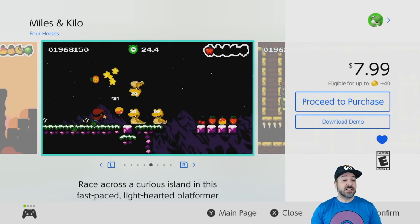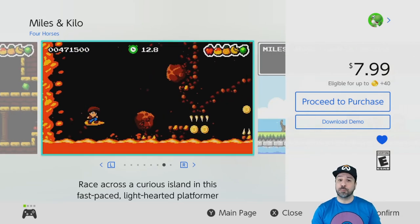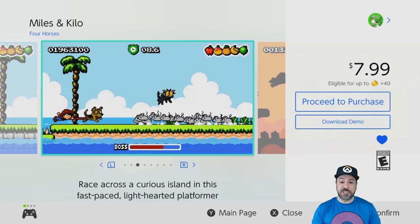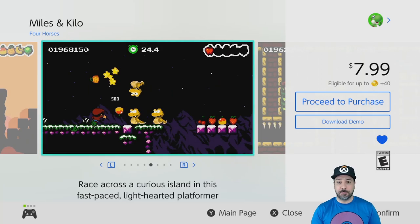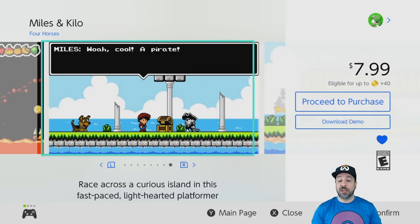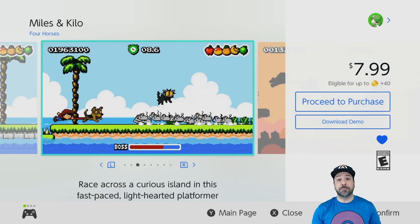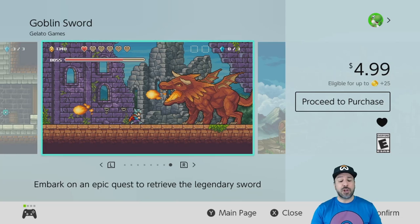At number 17 we have Miles and Kilo, an excellent old-school 2D platformer at only $7.99 full price. The closest reference point I have is old-school Adventure Island. Miles and Kilo is done with excellent quality and is a lot of fun — not too difficult, just a perfect medium where someone who puts a little time in will easily progress from stage to stage. The only negative is its lack of original concepts; it's such an old-school platformer that it doesn't really bring anything new to the table.